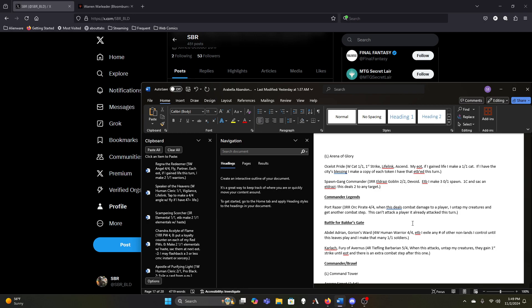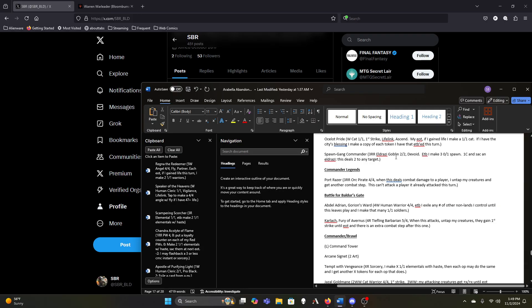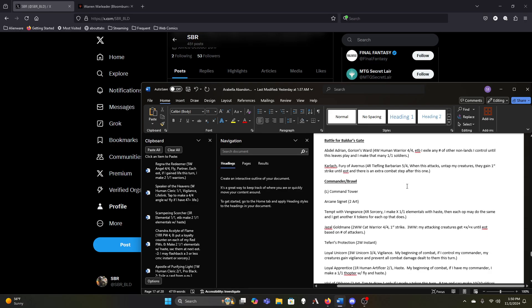Spawn Gang might go because the Eldrazi aren't relevant and we don't have a ton of colorless sources to activate him. But he might still be better for the deck than something like Cloud Goat Ranger, where the Cloud Goat Ranger itself is too large to trigger Arabella. Port Raiser stays for now because of the extra combat steps. Abdel stays for now — being able to exile all of our token makers until he leaves the battlefield and then make a token for each of our guys we exiled seems potentially very strong.